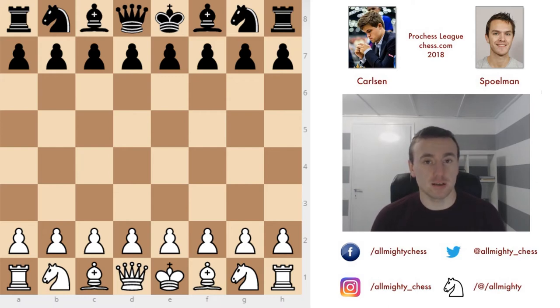This game was actually suggested to me by a subscriber. As I've said, you can write in the comments with the hashtag 'game of the day' to suggest games you want me to analyze. This is the first video where I'm analyzing a subscriber-suggested game. The subscriber is Eduardo Sweet, so thank you for that. Magnus is white, playing against Spellman who is black.